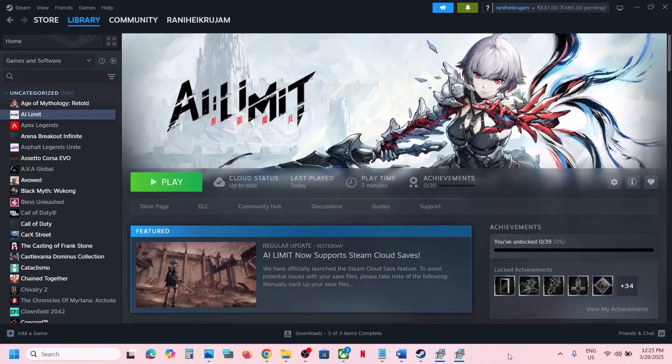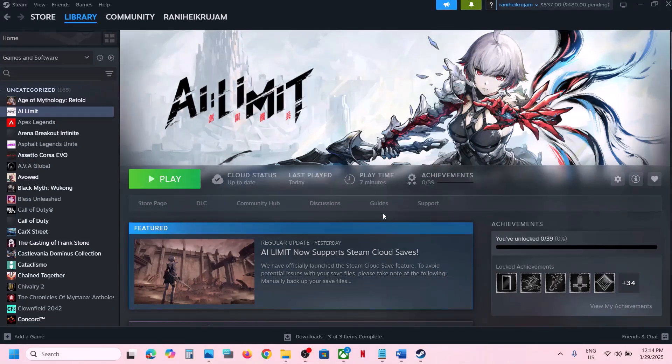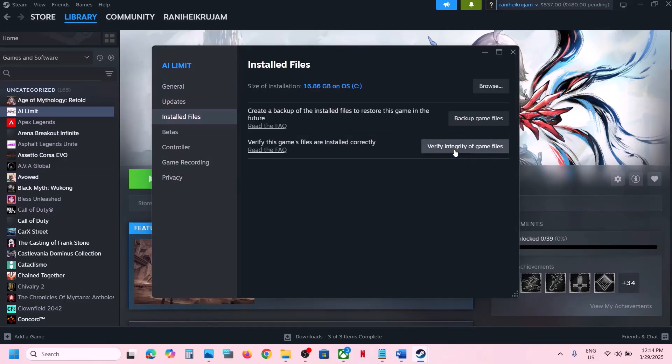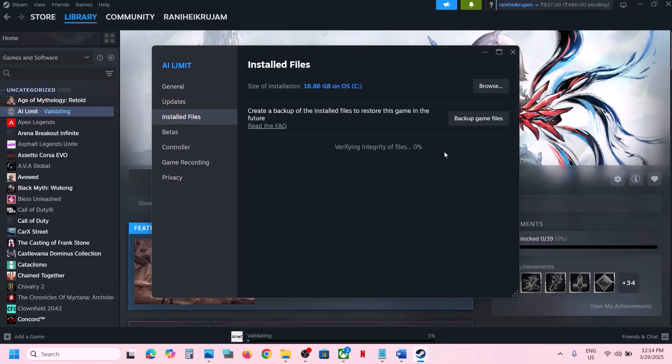Hello guys, welcome to my channel. Today in this video I'm going to show you how to fix when the game is not loading on your Windows computer. The first step is to verify the game files. Make a right click on the game, select Properties, go to the Install Files tab, and then click on Verify Integrity of Game Files. Once the verification is 100% complete, launch the game and check.